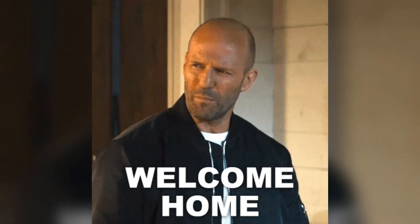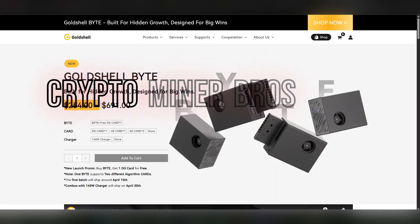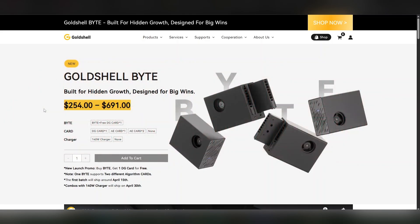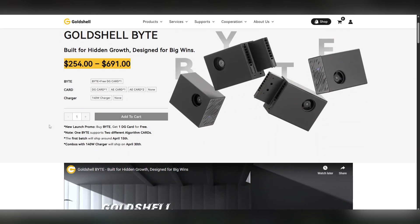We are on Goldshell's website — I'll leave the affiliate link in the description. The price is different on Goldshell's website versus Crypto Miner Bros, but Crypto Miner Bros includes shipping, so compare both when you check your carts. Right now they're giving away one DG card for free, which is pretty cool, and I think that's the same on Crypto Miner Bros. One Bite supports two different algorithm cards.